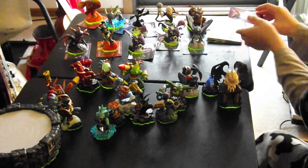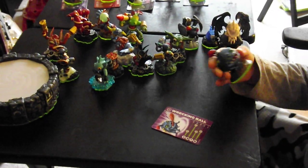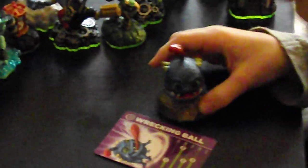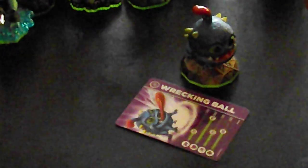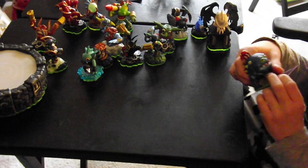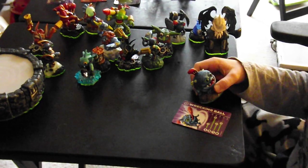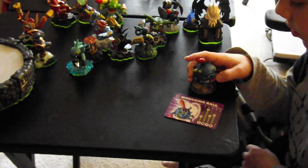Next we have another magic guy, Wrecking Ball. He's pretty cool — he's like a dog-worm thing. His power is 35, his shield is 90, he goes 50 miles per hour, and luck 60. Pretty cool design. He should be magic because you can upgrade his tongue to be poisonous. Also he can turn into a wrecking ball and he can burp red, which is pretty gross.